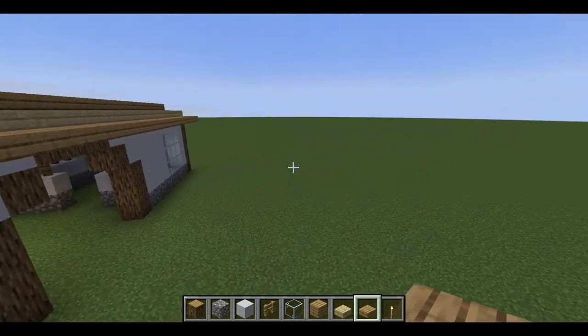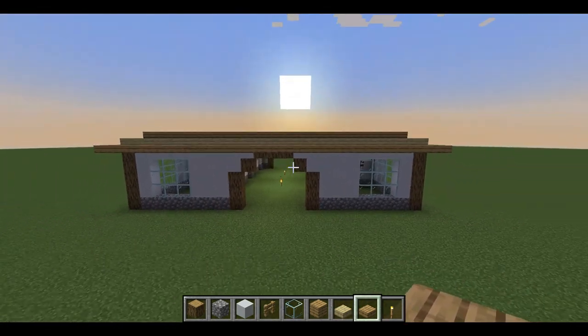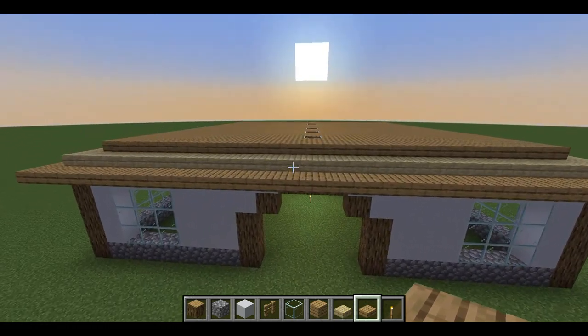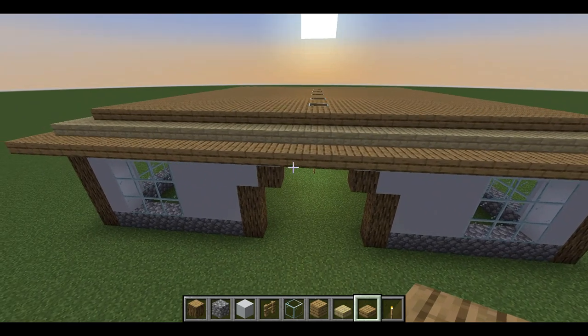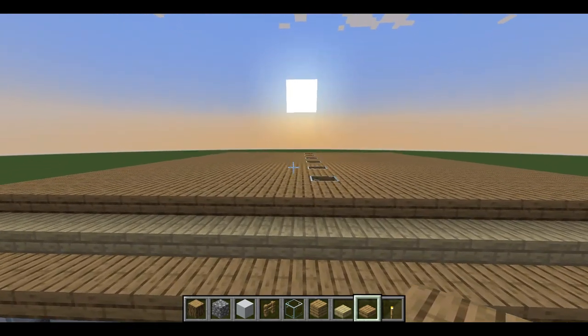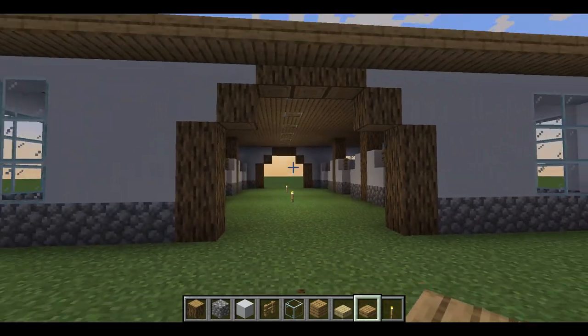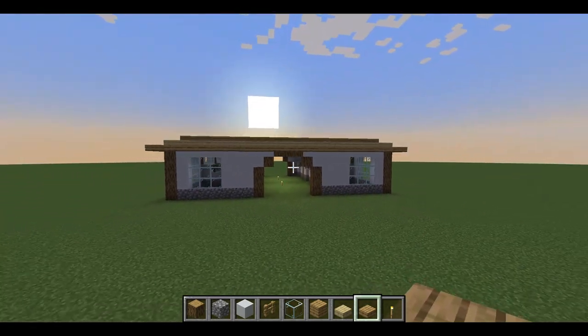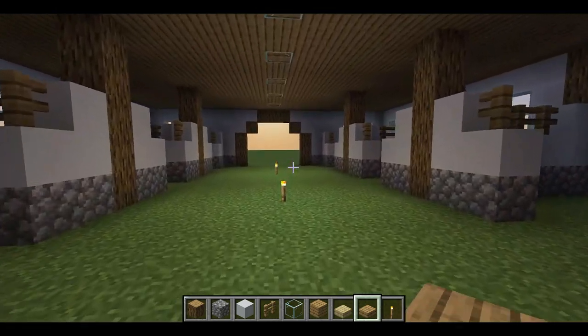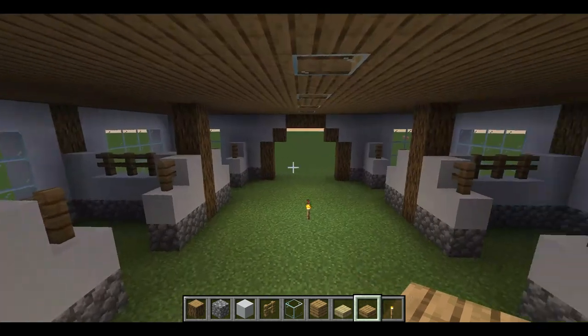Your roof is now complete and it looks so much better — more realistic. You can obviously add anything else: an extra archway, more dimension so it's not as flat. But this is just the simple quick way I like to do my barns. Now that the exterior is done, you can start working on the inside.